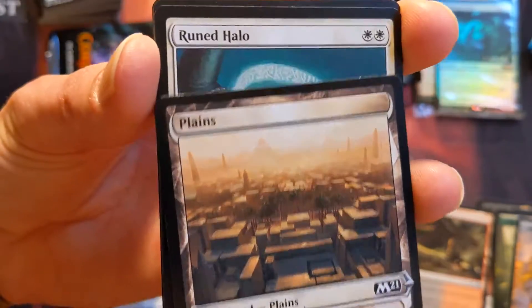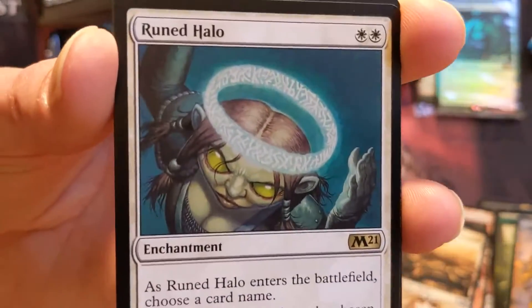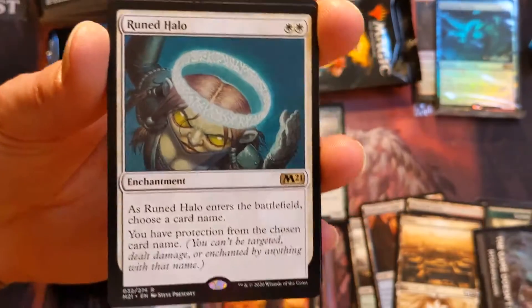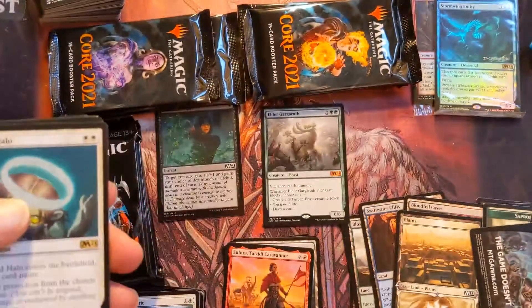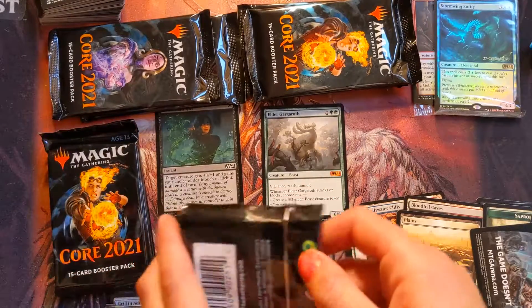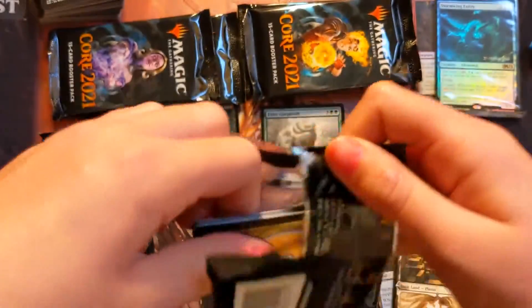You got a Ruined Halo — just put that in the token pile. It's been reprinted a bunch. All right, jump to your next pack, kiddo. We're not getting any of those alternate art cards in just the regular packs — that's weird.